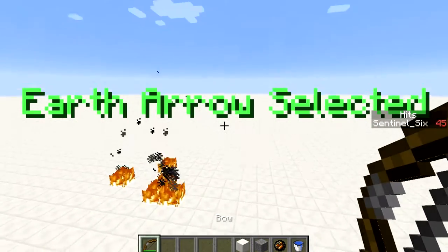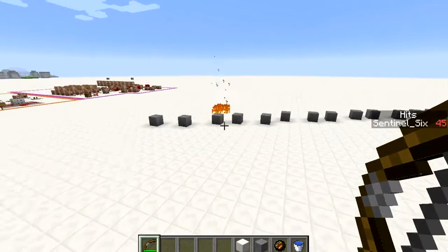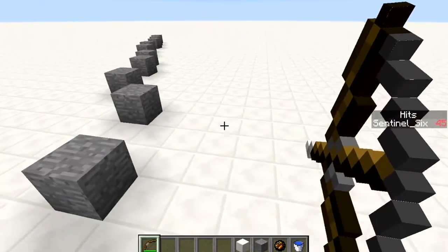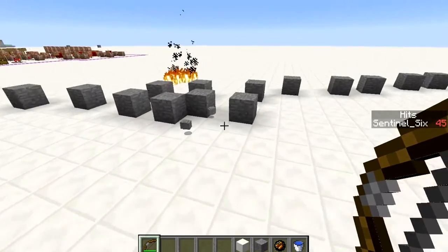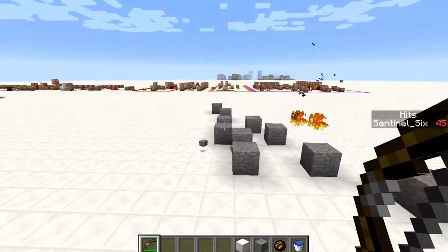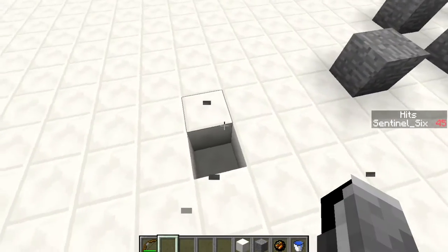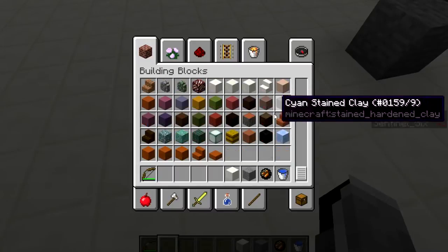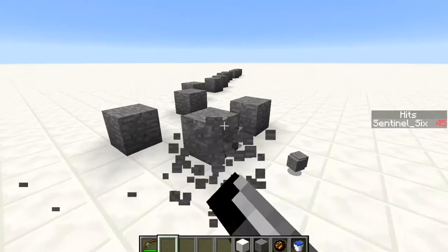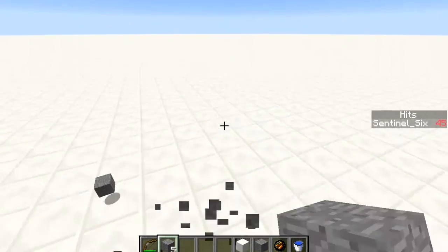The earth arrow is actually pretty funny — it just drops a lot of stone. You can use it to block people or try to lock them up. It does make a really big mess though, because it just leaves stone blocks everywhere.